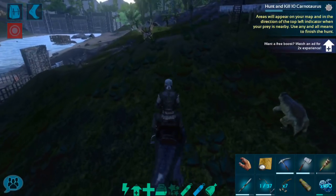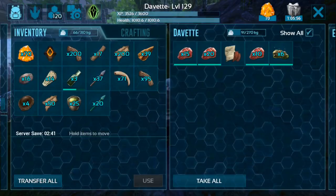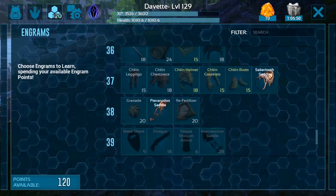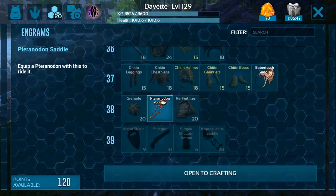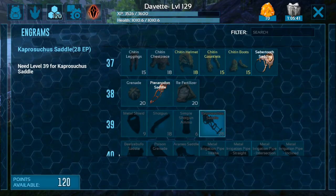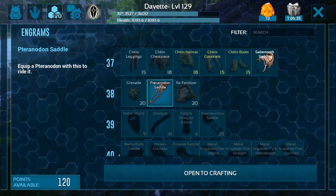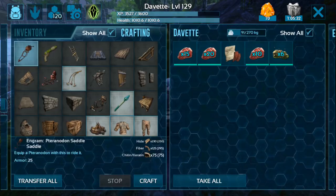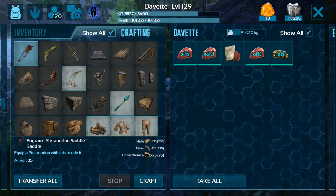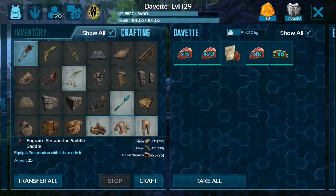We have finally leveled up to level 38, which is when you can learn to make the Pteranodon saddle. I'll show you here in the Ingrams menu. Once you are level 38 — anything beyond your current level is dark, so this is one level higher than I am. The Pteranodon saddle can be learned at level 38. I've already learned this Ingram; normally you would click down here and learn it.